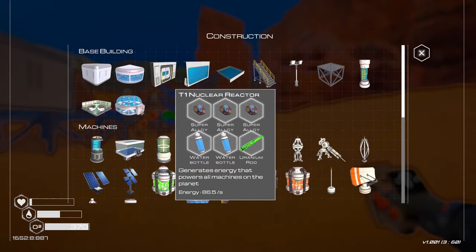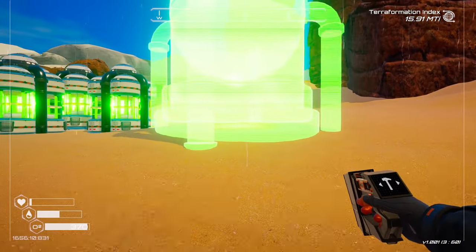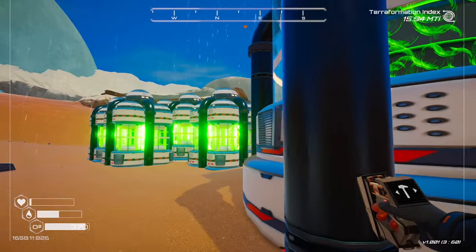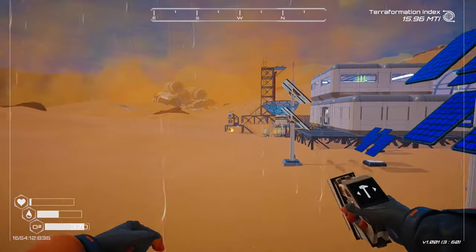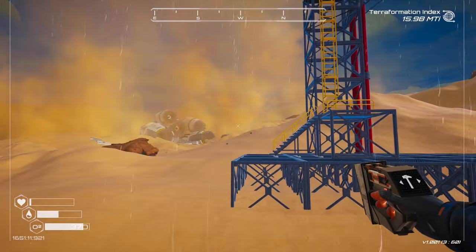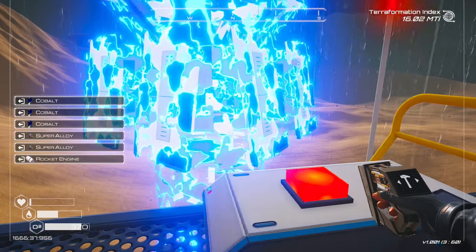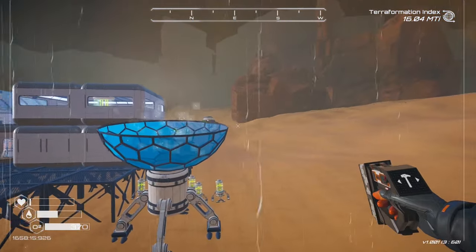I want to put some platforms down and have the pipe sticking in the water — maybe we'll do something different. Let's let this rainstorm pass and shoot off a rocket as well. We'll do the heat one — let's put that one in and launch it. That'll get us a nice boost.